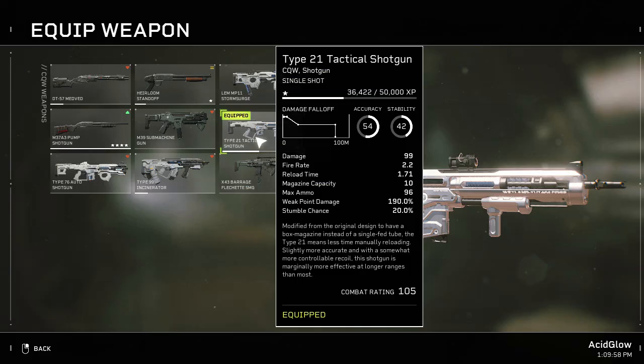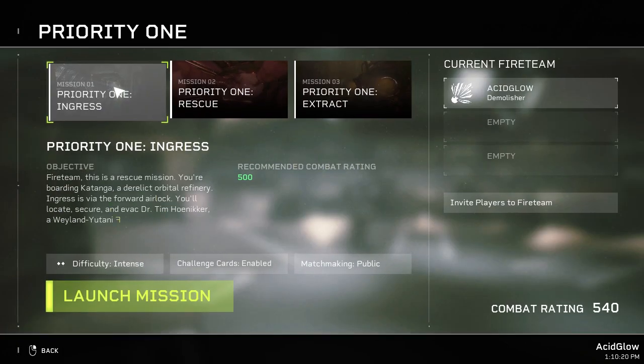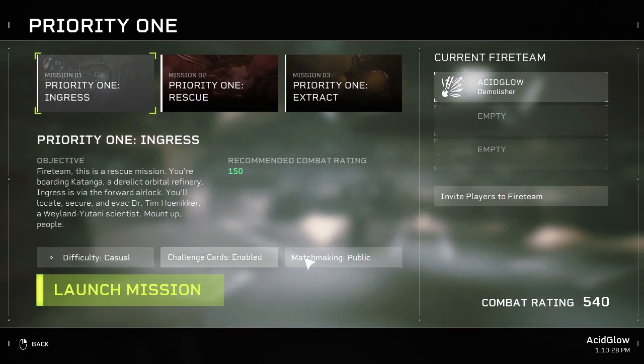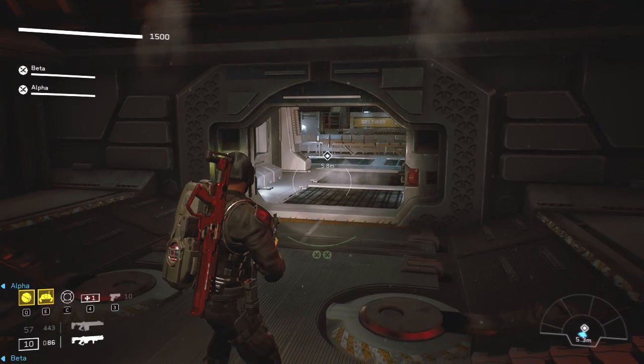For your heavy weapon slot I would recommend either the tactical shotgun or the pump shotgun. As for your primary weapon, use whatever you like. Select the very first mission and put it on the easiest difficulty. Make sure there are no consumable items on your character loadout, and set matchmaking to private so you can do it alone.